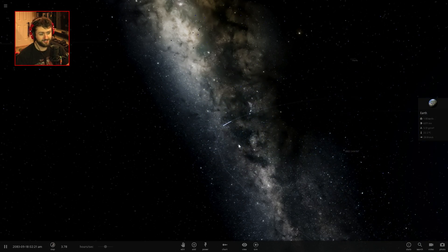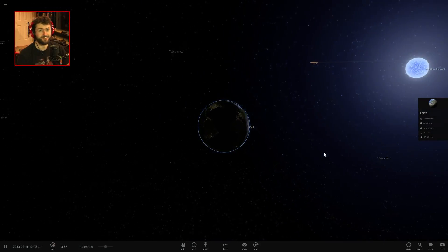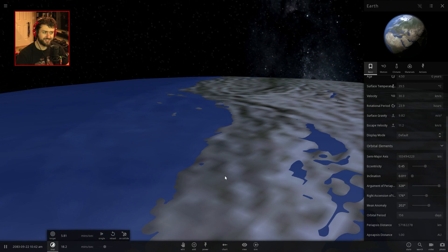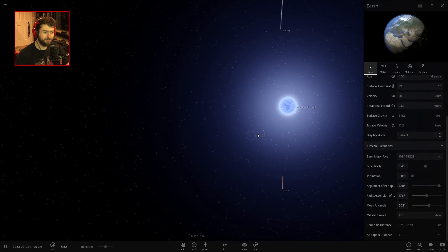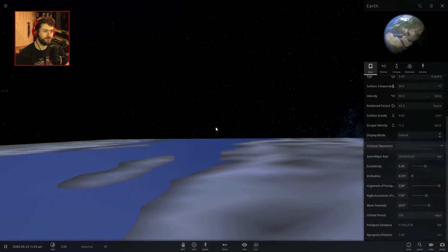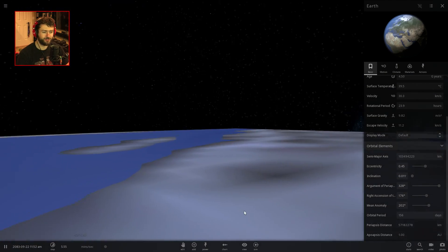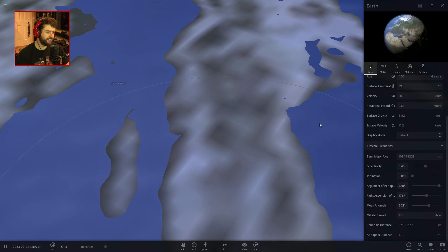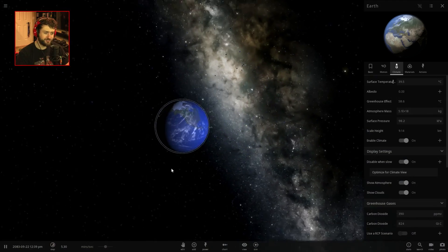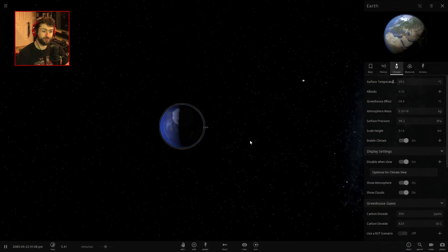I want to see what this looks like from the surface of Earth. It's gonna look fabulous. It's daytime — look at that beautiful Sun. I wish it would actually show within the atmosphere when you're on the surface, like the sky blue, and maybe everything is just incredibly bright. Since we've crashed Jupiter into the Sun and made a super-inflated blue Sun, it's now officially blue hot.